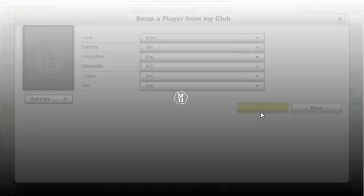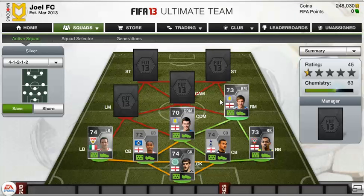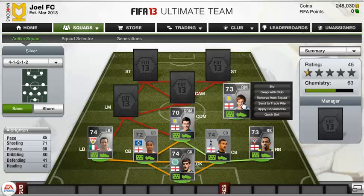The right mid is Mark Albrighton, and he actually gets a perfect green link with Gary Gardner there — same club and same nationality. Mark Albrighton is another really solid player. 85 pace and 80 dribbling are two deadly stats, along with 71 shooting and 68 passing. He's a really good right mid player and he really does well in the team.